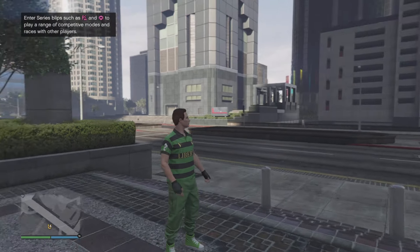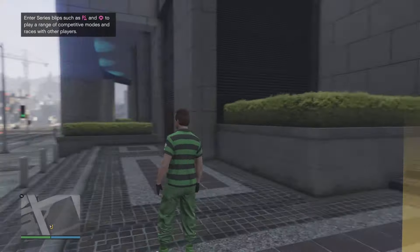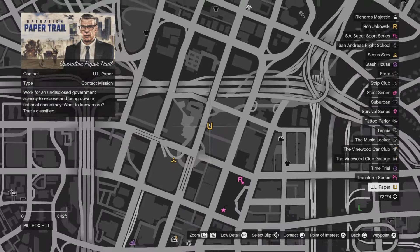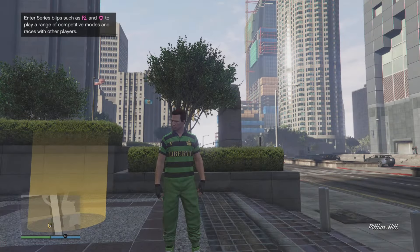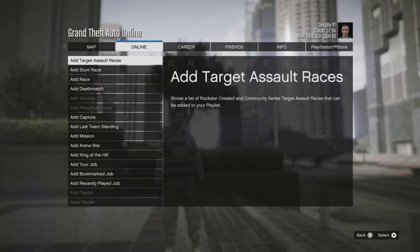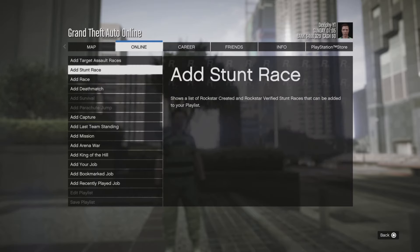For the first method, I'll show you guys how to get the IEA Badge on any of your saved outfits. What you guys want to do is head over to this yellow U right here on the map. Once you arrive, go to options, online, go down to playlists, go to create, and add a stun race — add the first stun race.